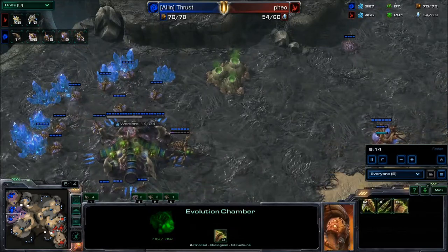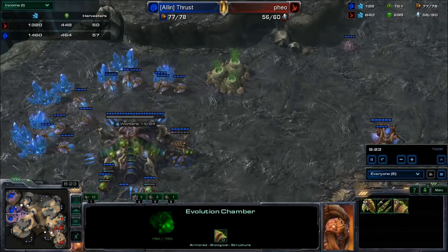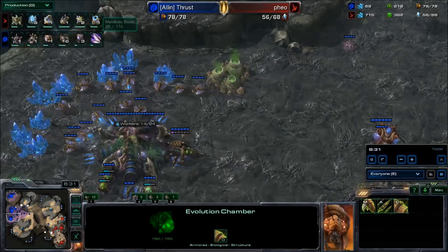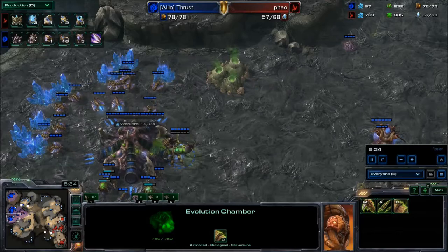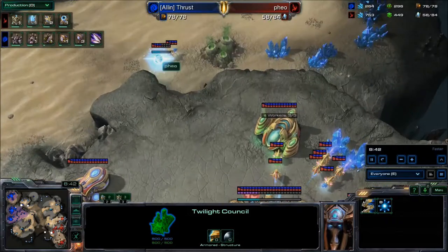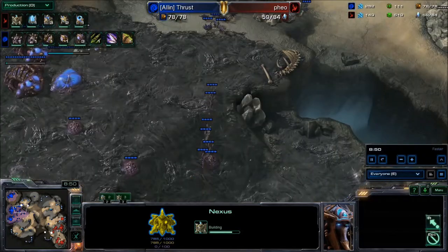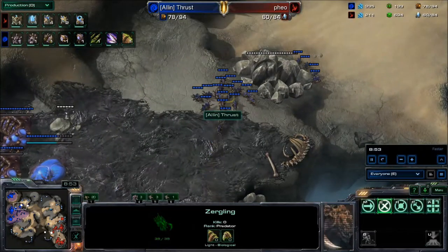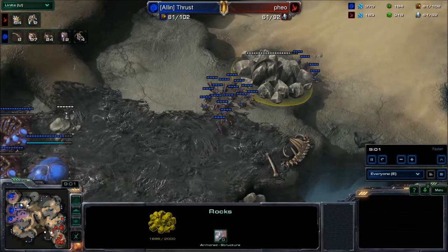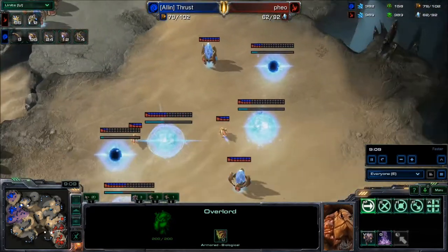Looking at the income tab, both players are very even — a little advantage in minerals for Thrust. Back to the production tab: Thrust did end up getting metabolic boost from the twilight council. No dark templars yet and no upgrades on it, but a pylon is going down on low ground for a third base. Both these guys are looking to do the same thing — just macro right up. Still a ton of zerglings on the map — 24 dogs — and they're attacking the rocks to get their fourth base down. Overlords are scouting at the far end.